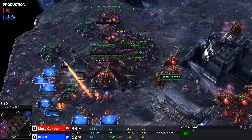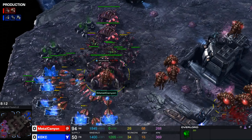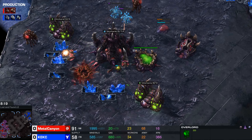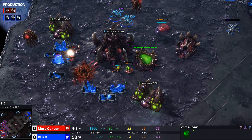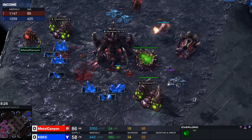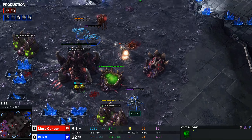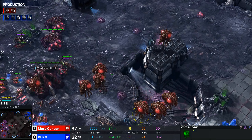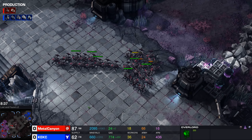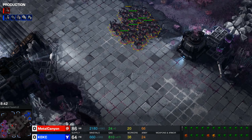The banshees are about to get into my main mineral line and just wreak absolute havoc. At this point I'm saying, oh no, what the hell is going on? I have no detection — not remembering that I could morph my overlords into an overseer. He's going for my queens. He should probably just go for my drones. I'm trying to micro my roaches, but my mineral line is just getting completely annihilated, and so is my income, which is now pretty much the same as the Terran's — not what you want as Zerg.